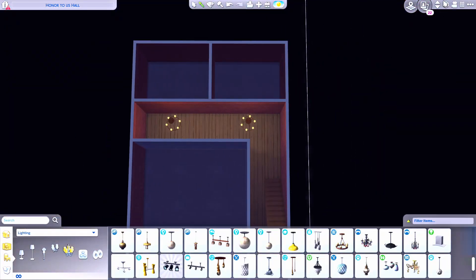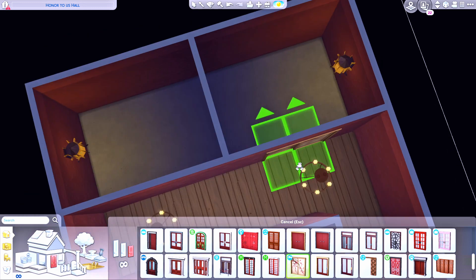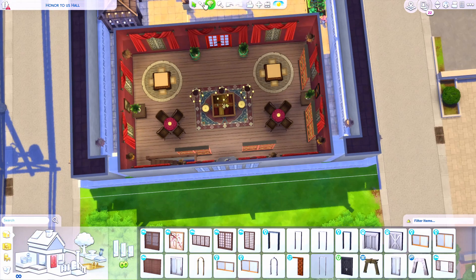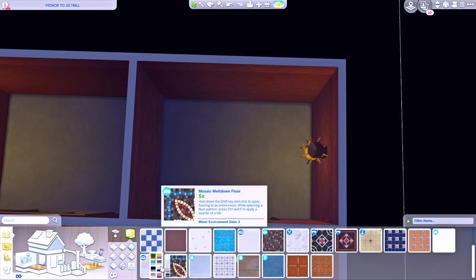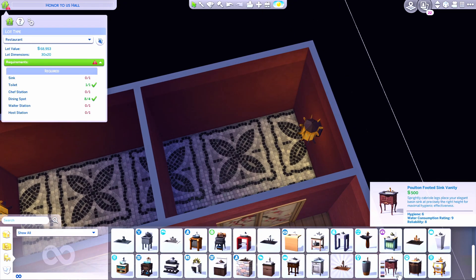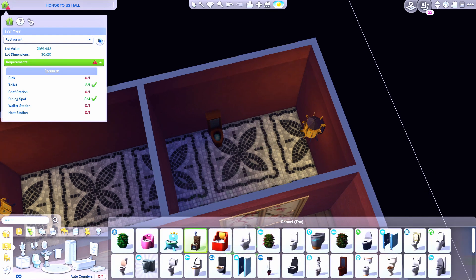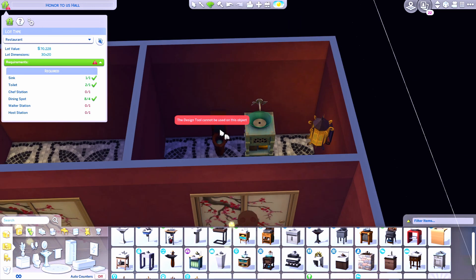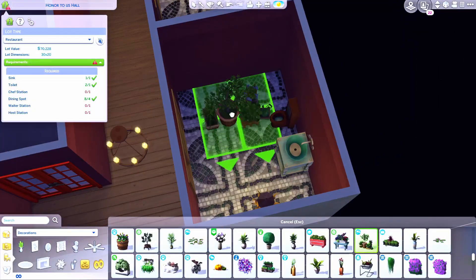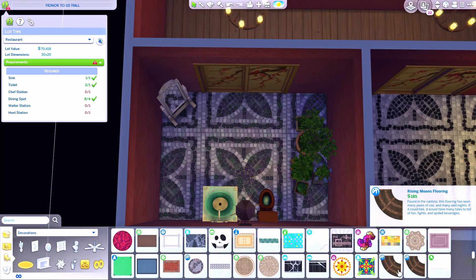The Tool mod allows you to add objects off the lot and rotate any object in the catalog in weird axes — so if an item only goes vertically it lets you turn it horizontally, opening up the idea of using items as something they're not. I wanted to take those wooden pieces around the doorframe and turn them to put them above the doorframe as well, but I couldn't get Tool to work. No matter how many times I install it and follow the instructions, after a few updates ago I haven't been able to get Tool to work.